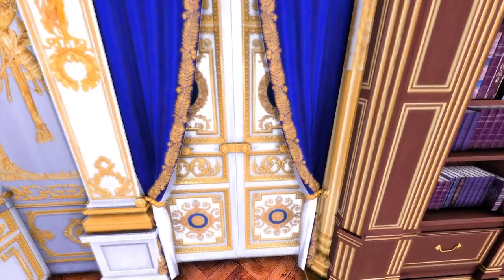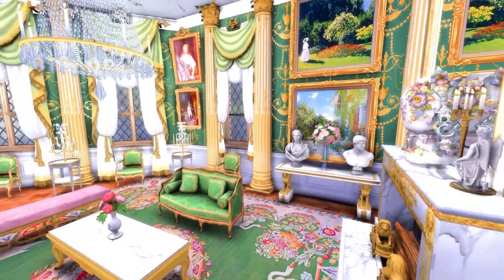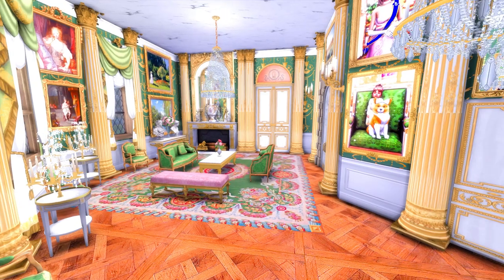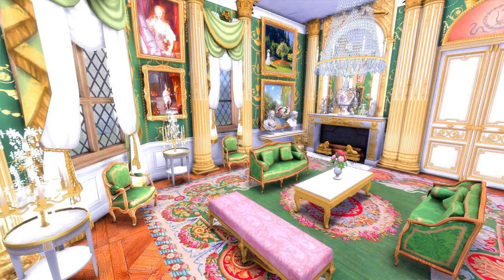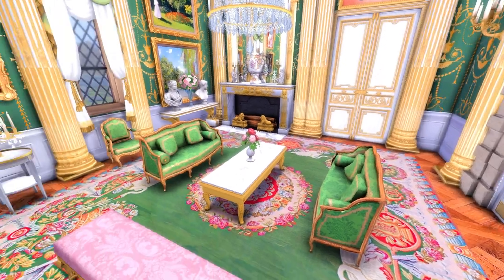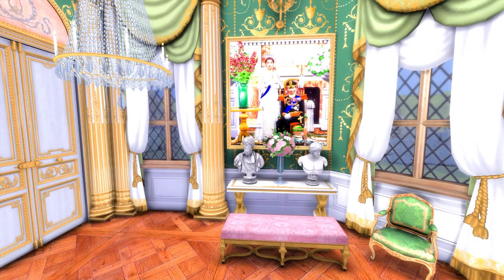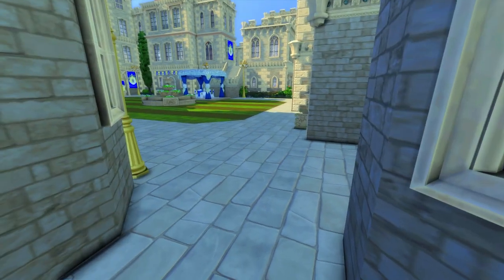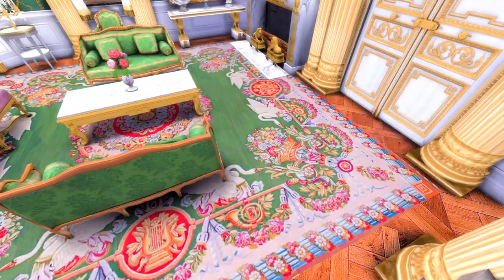Now we're here we have a green drawing room. You guys would have seen this in the latest episode — episode 9 of the Royals of Sims — Anastasia, Eleanor and Nathaniel... Helena and Nathaniel had their conversation in this room. It's again really bright with the reshade on top of it. There are plenty of entrances — you don't have to always go through the main entrance.